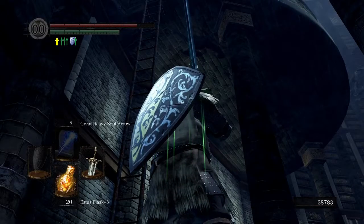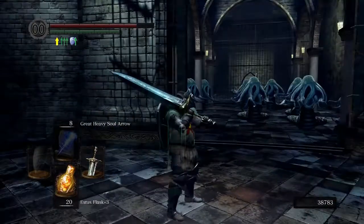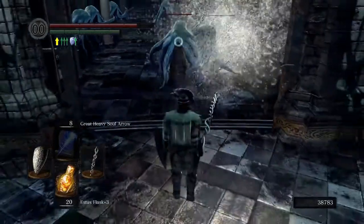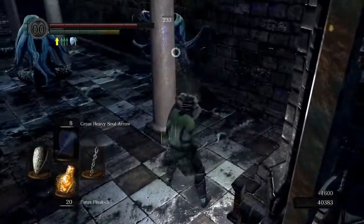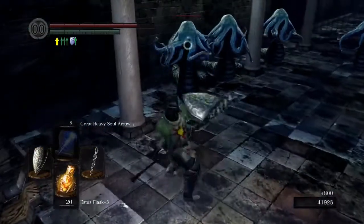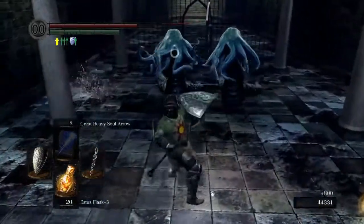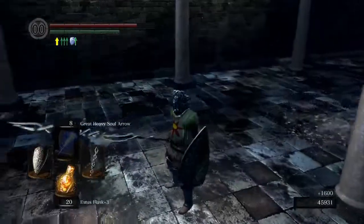These Snake Men are way tougher than the ones in Sen's Fortress. Just staying back, double tapping all of them. They do drop items - decent items actually, they're not bad for farming. I forget what they drop exactly. I believe these girls are supposed to be mutated by Seath and his experiments or something. That's Big Hat Logan's cell right there. They drop humanity - that's not bad.